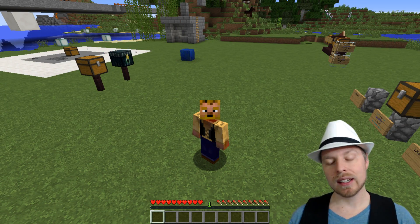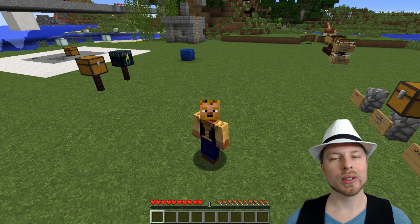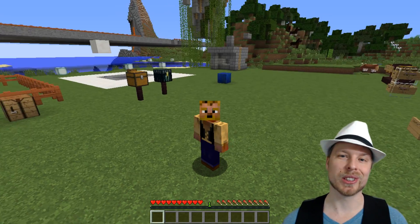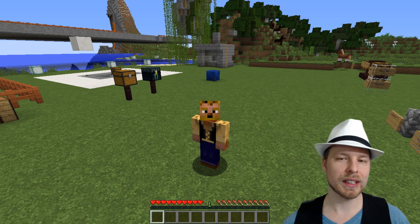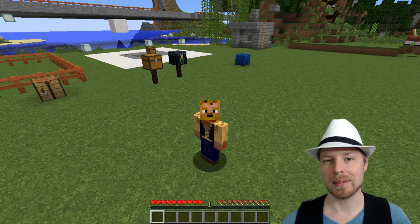There you go — pretty quick and easy plugin. Like I said, it works really well, it's very lightweight, and there's a lot you can do. You can really play around with the permissions and access different kinds of trails. I love the fact that you can do multiple trails — players can really show off what they've collected and do their own personal tweaking to make it look different. This is Cos, reminding you all to enjoy the game — God bless.